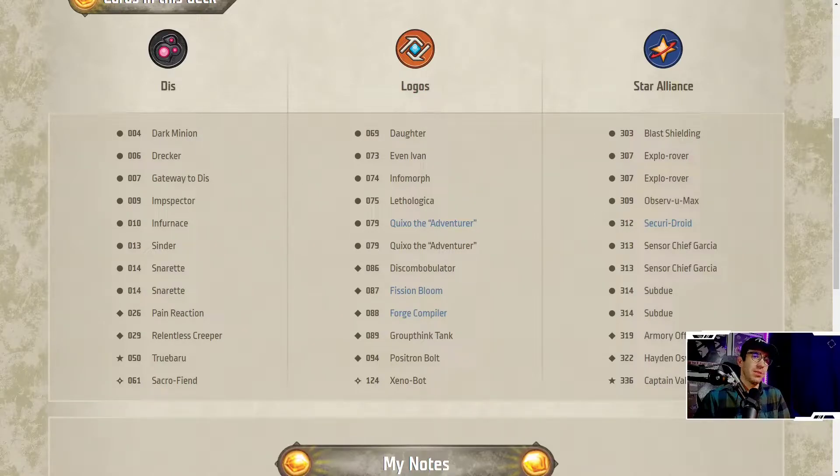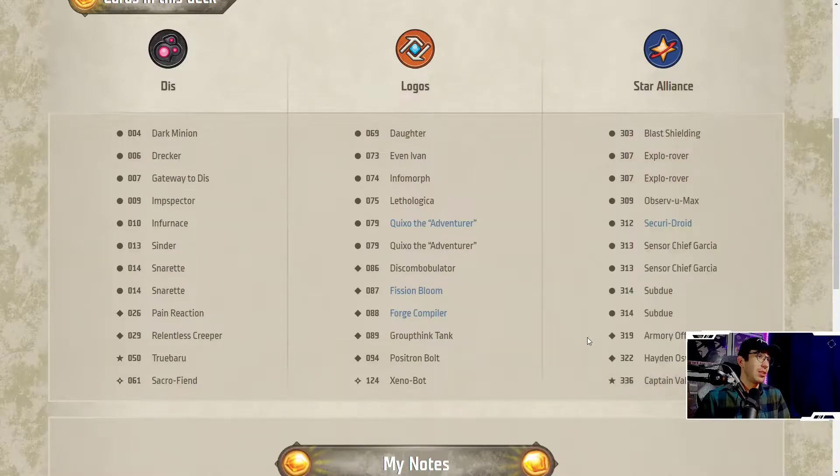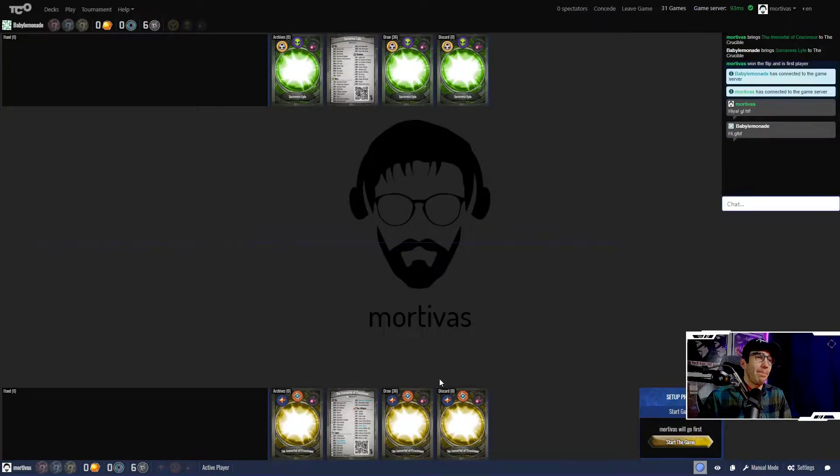We also have Hayden Osmond, so there's some upgrade synergy with those two creatures. I want to remember that we have Captain Valgerico — that could be a really nice turn one lead for us. Let's see if we can will that into existence. Now let's hop into today's game. The opponent's deck is Sorceress Lyle — Mars and Shadows. I can already see the double Too Much to Protect just taunting me, trying to make me not generate amber.